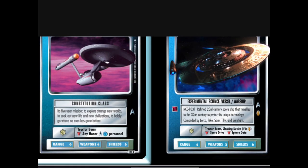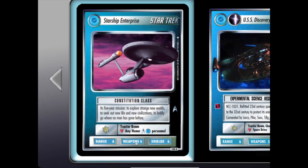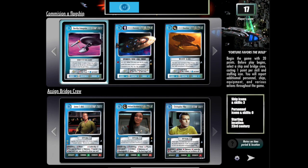The way ships basically work is they have weapons, range, and shields. Range is how you're going to move around the map. These are in case you get into combat. This little icon here means that it can download or search for and put into play a certain card. You're going to select a few personnel, and then we're going to enter the game.